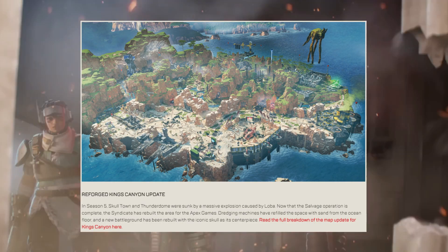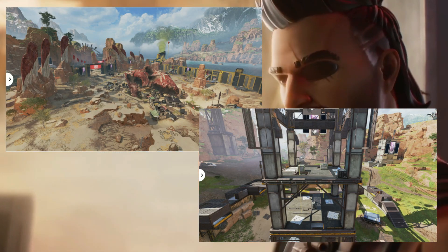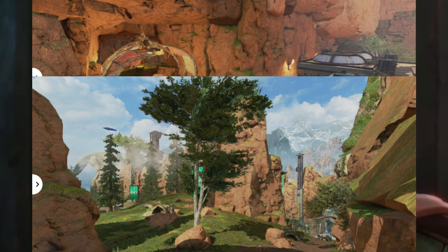Reforged King's Canyon — the big one. Skulltown returns as a new point of interest called Relic, and Cage is opened up completely. There are multiple smaller changes throughout the map to help with rotations and flow.